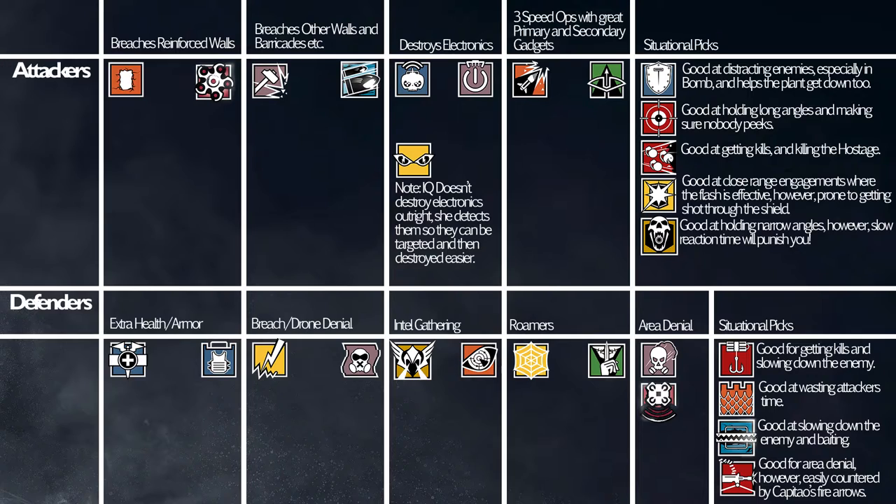This one is more for Bomb with Capitao. If you're not playing Bomb and you're playing Secure, then I recommend grabbing Ash and using her Smokes. But if you are playing Bomb — actually no, because if you are playing Secure, you can use those Asphyxiating Bolts. So either works.